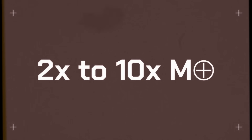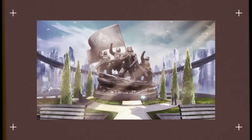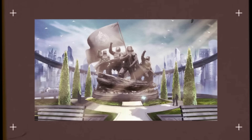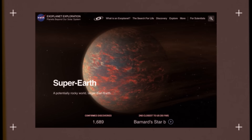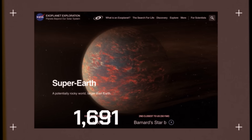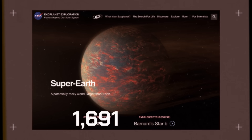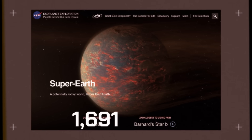Increased mass means increased gravity — not great for erecting statues of our greatest democratically elected leaders, or for that bathroom scale. Currently, there have been 1,691 Super Earths discovered across the universe, but only one that we call home.